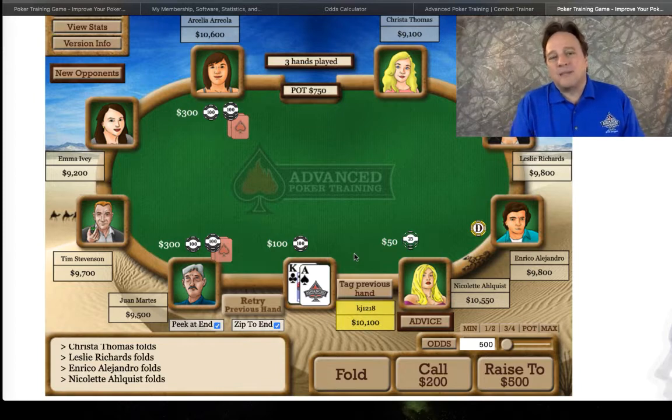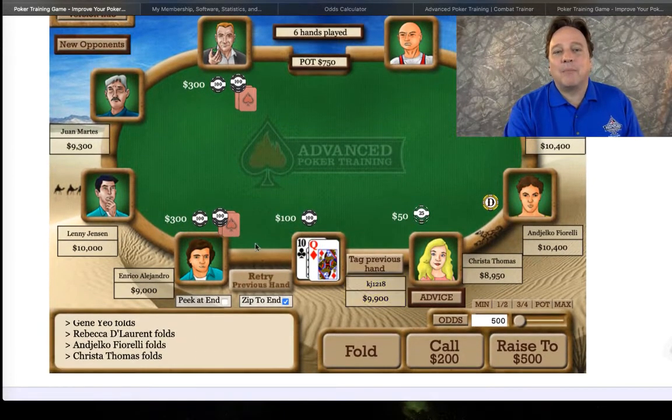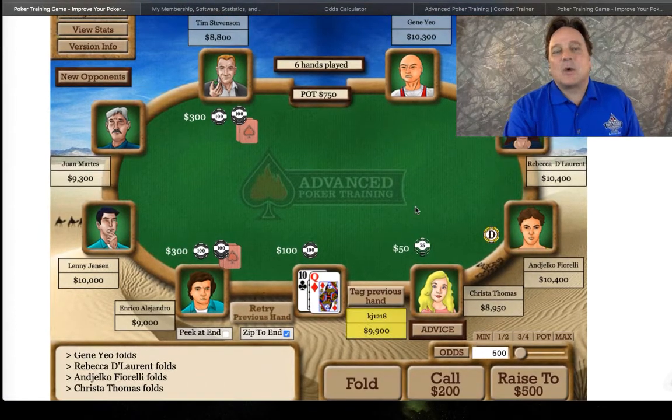We're going to be in the big blind with anywhere from about 90 to 100 big blinds, and it changes each time you open it up. Your hand is also going to change — you might have a premium hand like this, or the situation might be that you have a very marginal hand.